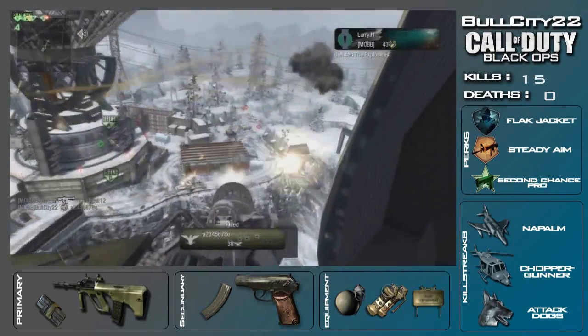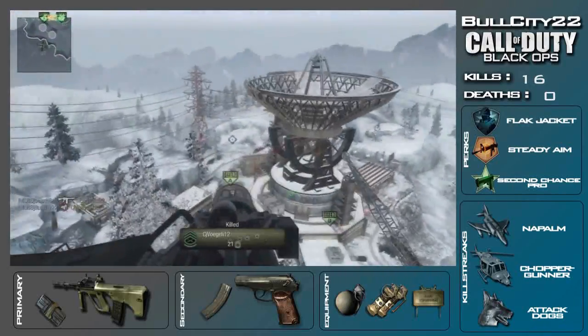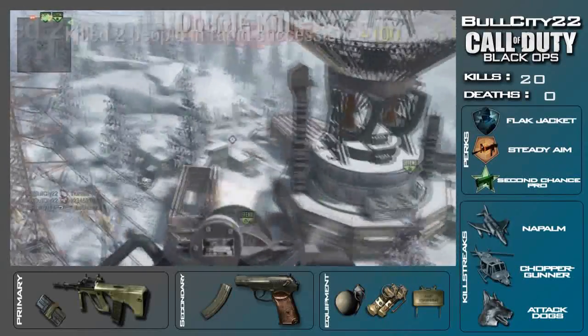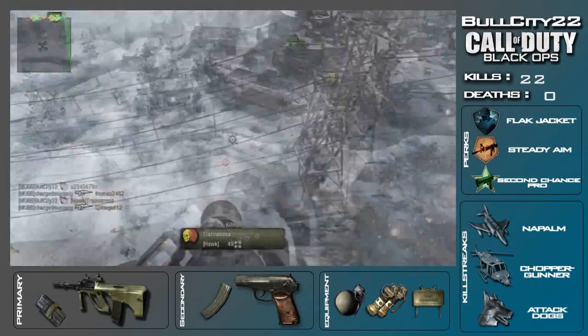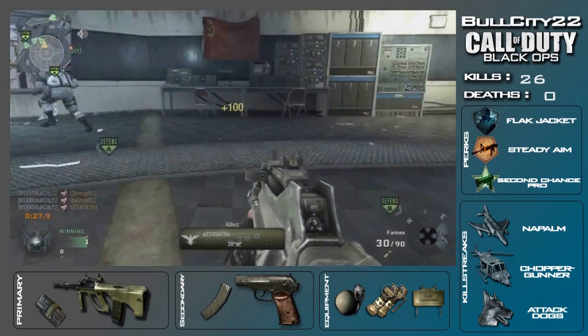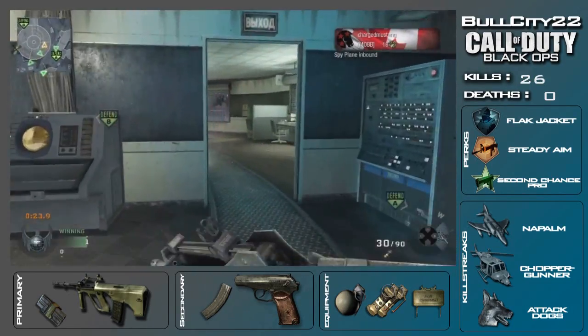I'm gonna try and get a Tomahawk-only or Python-only gameplay posted soon because it's actually pretty easy. I went nine and one yesterday night while drunk only using Pythons in Search and Destroy. So if I can do it while I'm drunk, I'm pretty sure if I was sober and concentrated I could get a pretty beast score.